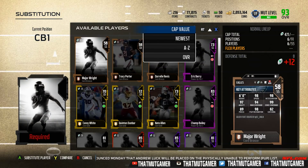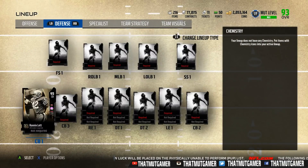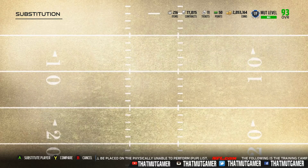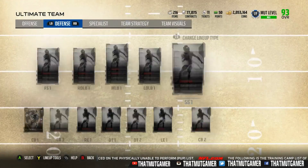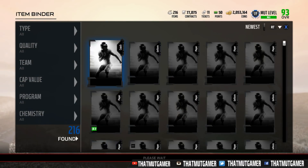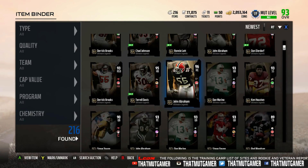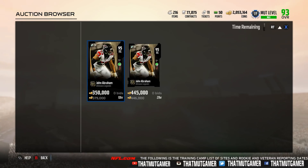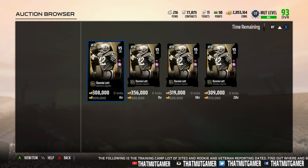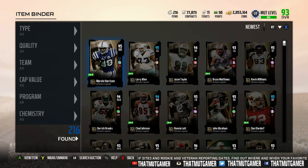That's his strong safety version — did we get a corner? This is his cornerback version, so we got his cornerback version. We might go ahead and do one more. We got linebackers. A lot of these players go for a good chunk of change. We got John Abraham twice — his 95 and his 96. John Abraham goes for currently 375k. The 95s always go for a lot — around 300k — mainly because you can put a 96 in the best of the best pack.